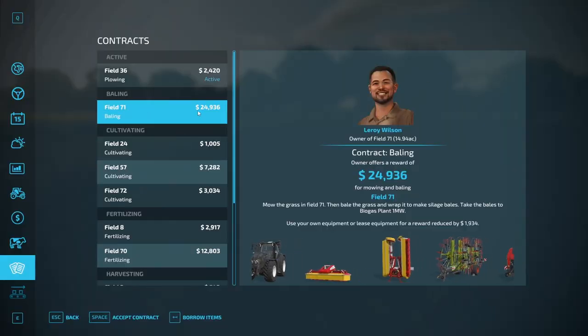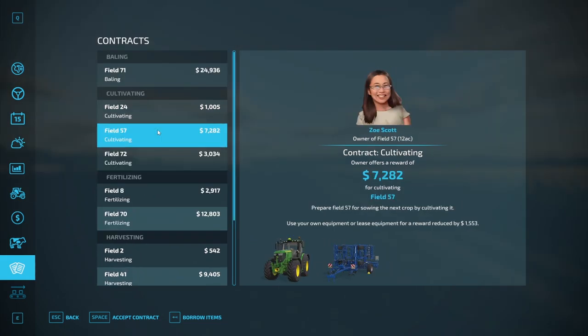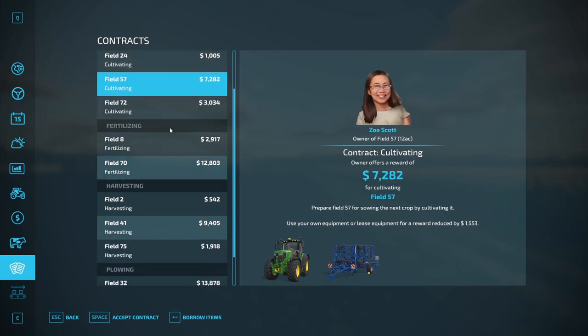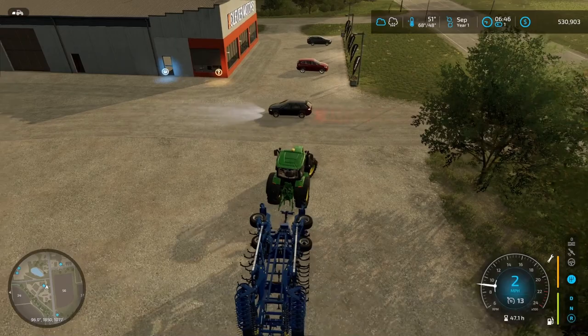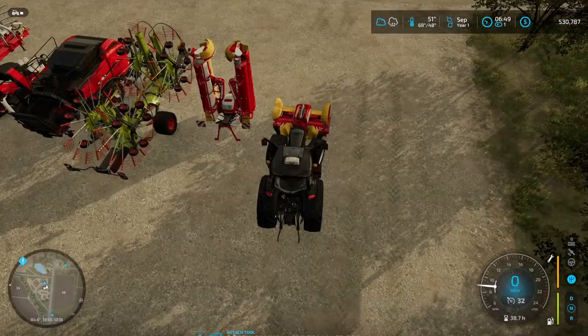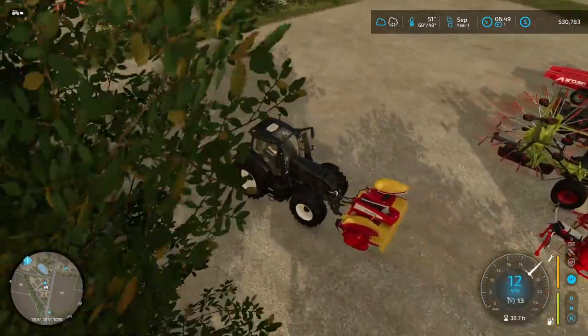I'm really liking the look of this one — 25k for field 71. I think some cultivating contracts would actually be great, because you just send them out to the field and they'll cultivate the whole thing, while I work on this bailing. Silage is what I want to be getting into on our farm — it was kind of my plan from the get-go.